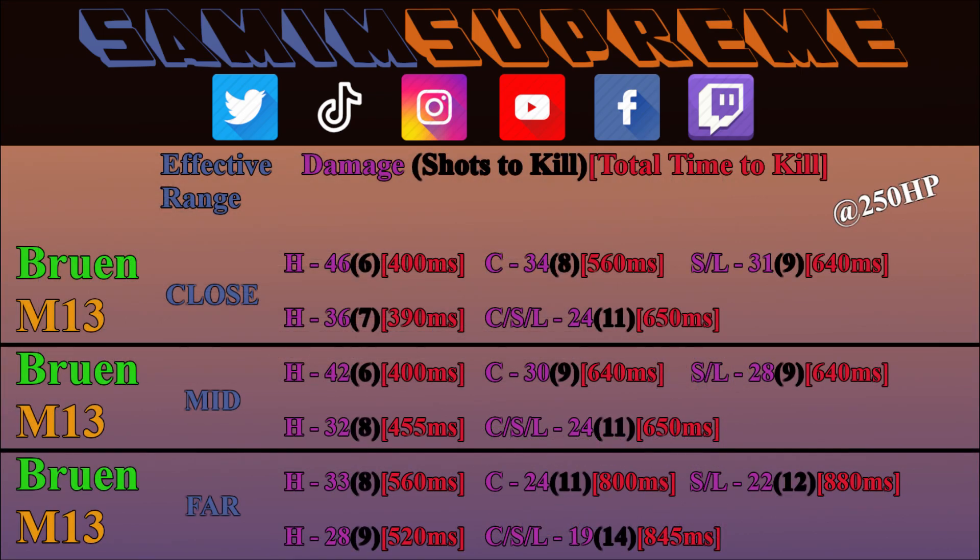Both of these weapons have three effective ranges of damage and with every consecutive range the damage drops off. The values of those ranges will be explained later in this video. Surprisingly, the M13 actually outperformed the Bruin in total time to kill when it came to close and far range gunfights where all hits were registered to the face. However, the Bruin wins fights in almost every other scenario. Also worth noting: at any range, the Bruin's chest damage is always higher than the M13's.